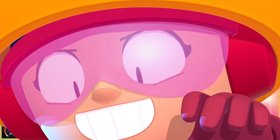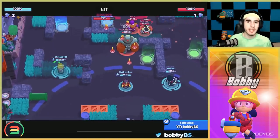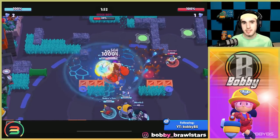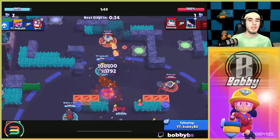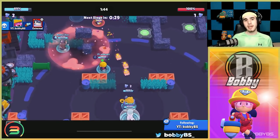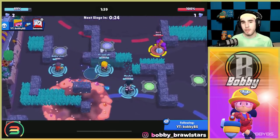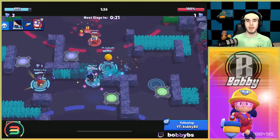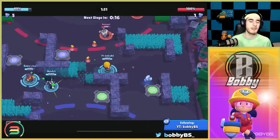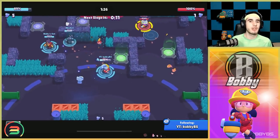The next brawler is Jackie. Jackie is really high on this list because basically everyone has her and she's very good and easy to use. Even in the current meta, Jackie is pretty strong — probably a borderline top-10 brawler. She's really good in gem, Brawl Ball, and siege. I'd stay away from heist and bounty. Stick to gem and Brawl Ball since those are available 24/7.